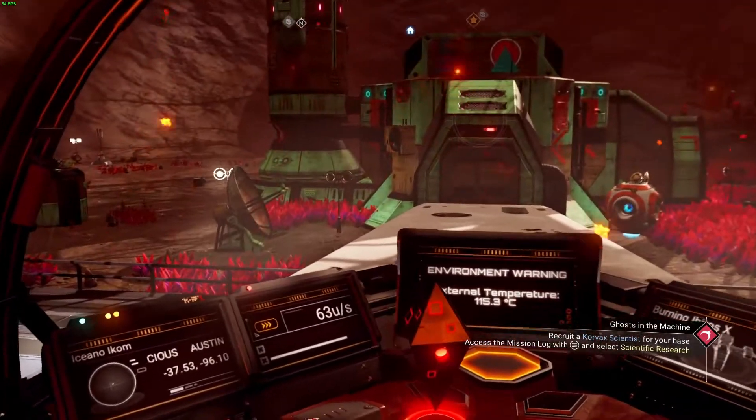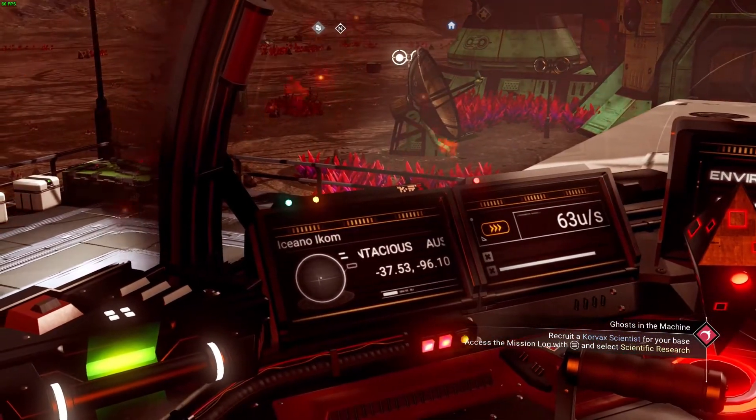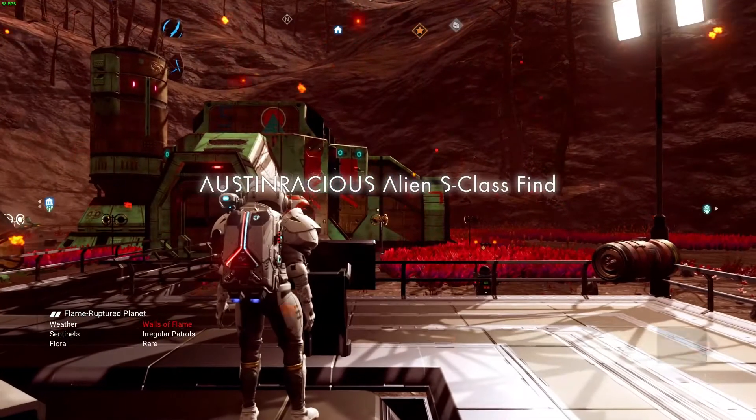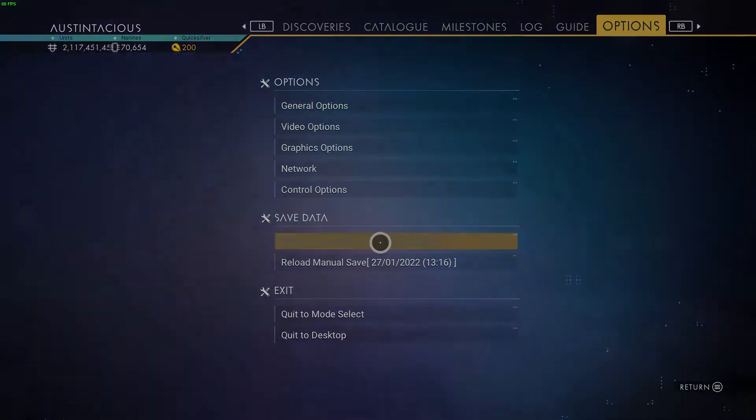So there are your coordinates again: minus 37.53 and minus 96.10. I've jumped out of the ship, created the save, and now I'm going to reload that save.